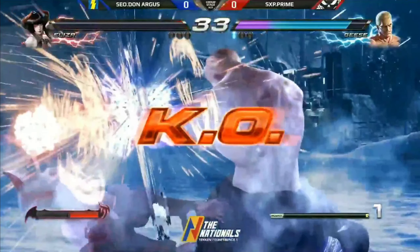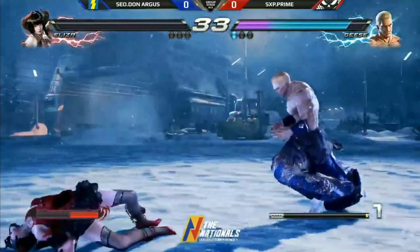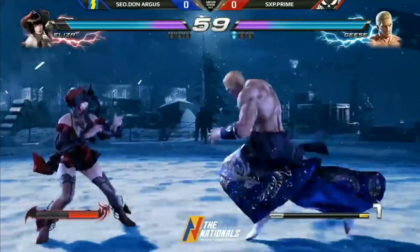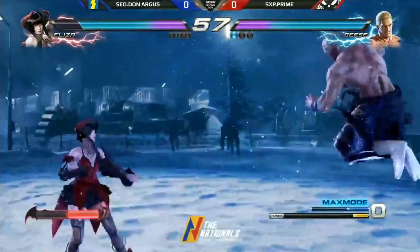Converts to a combo and Prime will take Round 1. That was a good anti-air with the Magic 4, because it insta-screws them. And Aliza is one of those characters that just loves to stay up in the air — the dive kick, the EX dive kick.